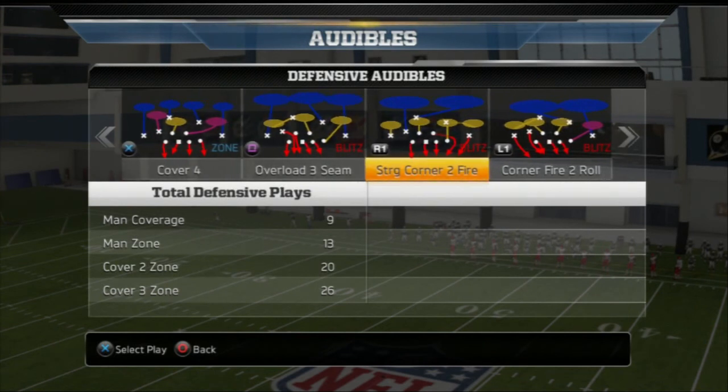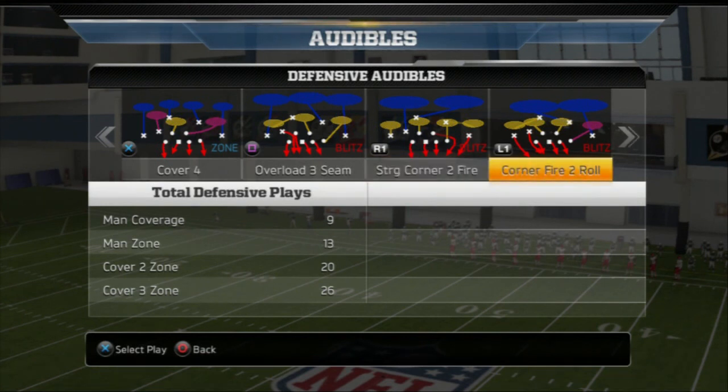These next two plays are your sellout plays. The first is your sellout right run stopper — that's why it's my R1 audible, the Strong Corner 2 Fire. This is also a play designed to stop out routes; you can see the yellow zones, which is nice. We'll show you a blitz setup out of that as well. The next play is the Corner Fire 2 Roll. This is more of a play for short yardage situations, or if you know they're going to run left. Also, if it's a short yardage passing down and they're trying to go quick to the flats or quick to the slants, call this play — the zone drops are really nice for that.